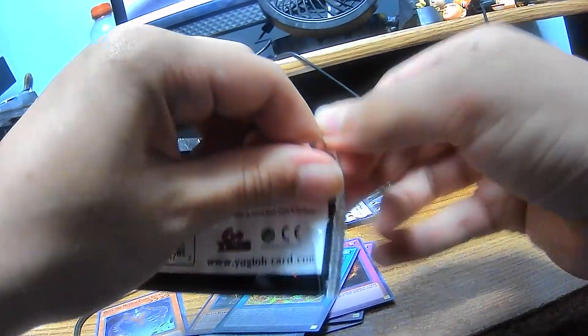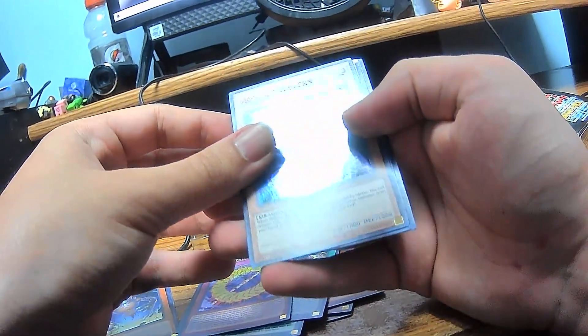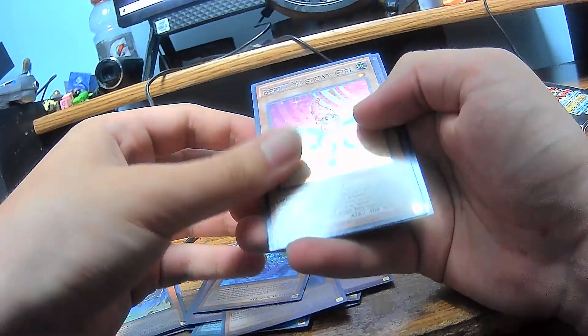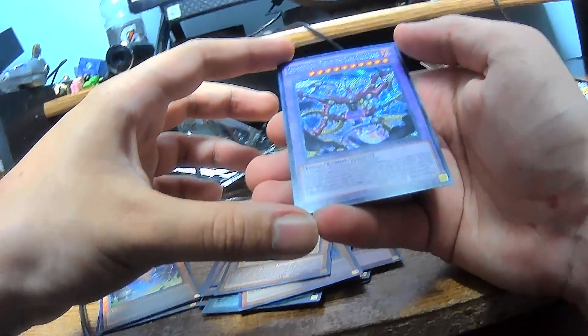And here we go, the last pack. This was kind of a short one, so I may actually open up another pack. We have Cubic Rebirth, Assault Wyvern, Pandemic Dragon, Berry Magician Girl, and Crimson Nova Trinity the Dark Cubic Lord.